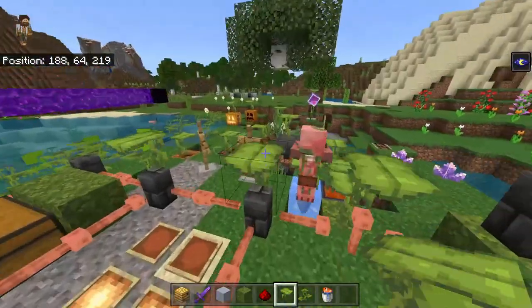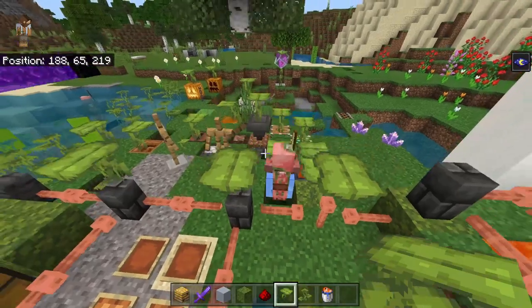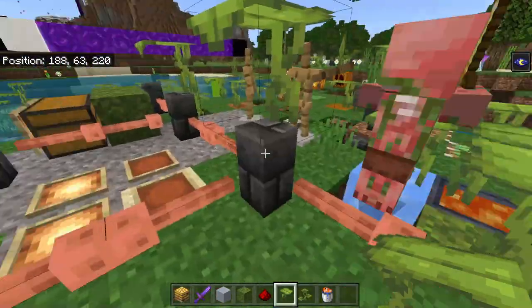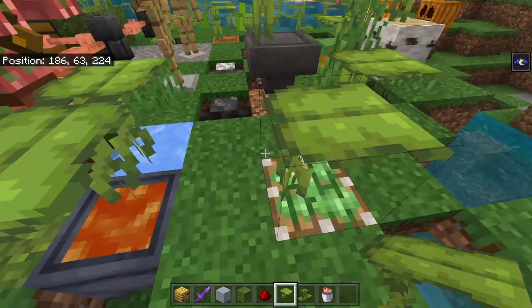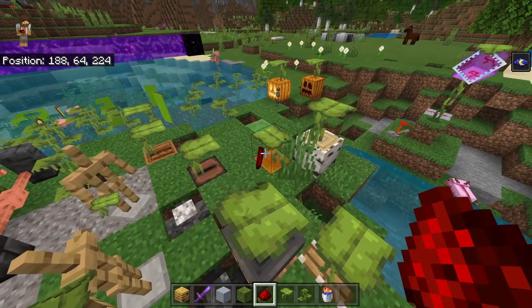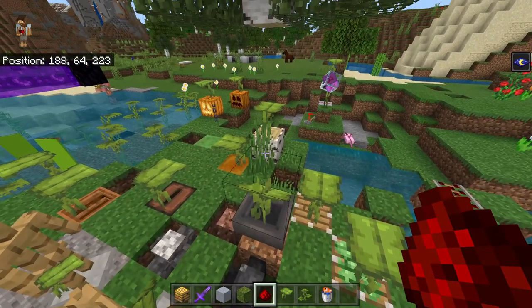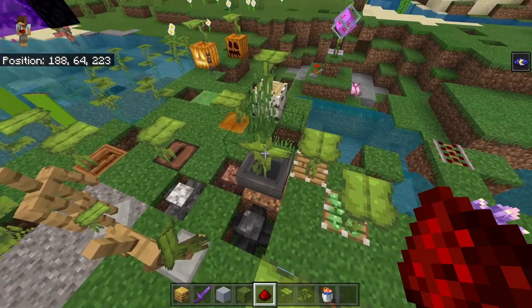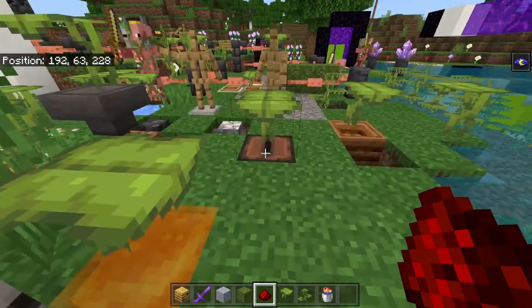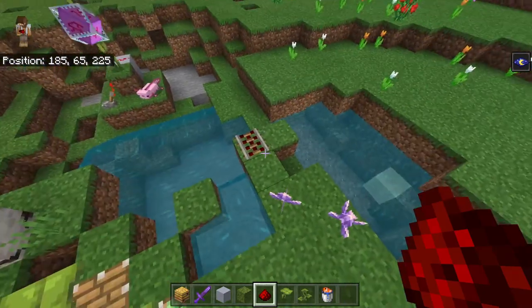As for big drip leaves, you can place them pretty much anywhere — and I mean anywhere. For example: on top of a lightning rod, a wall, a cauldron filled with lava, a piston, or a hopper — which conveniently makes a really slow collection system.